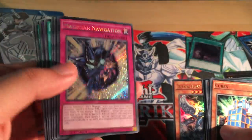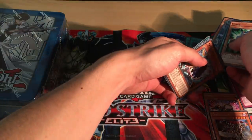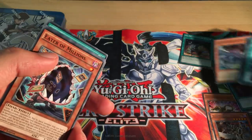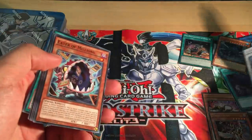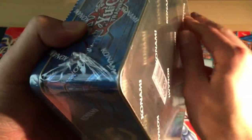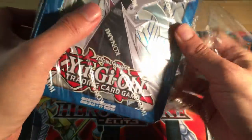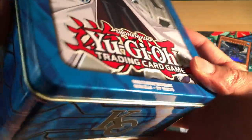These are probably one of the better reprints of the set. I've actually messed this up completely now, but yeah — Medician Navigation, I believe Dark Magical Circle as well, and Blue-Eyed Twin Burst Dragon. So those are probably the more collectible ones.